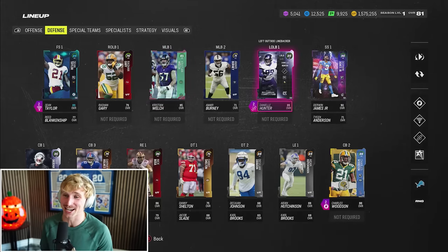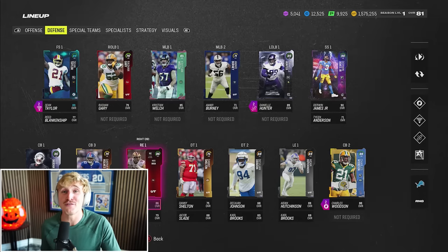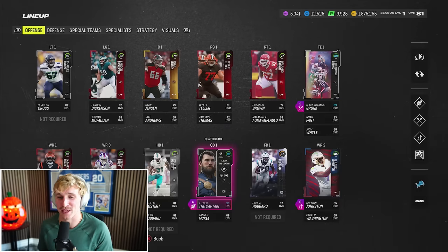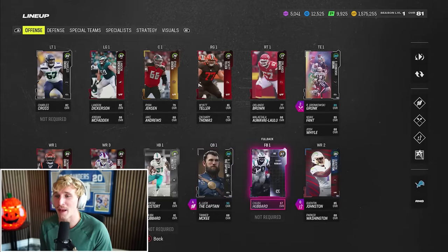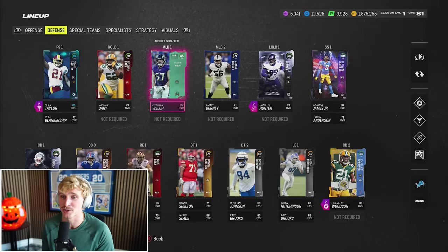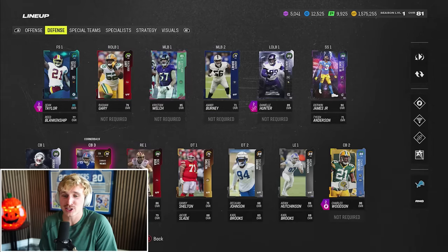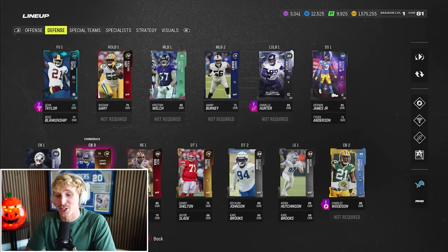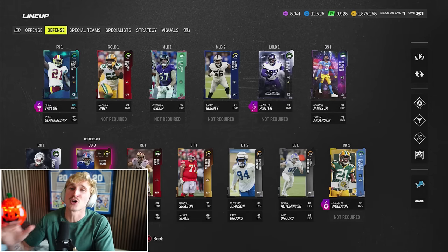I'm insanely excited about today's episode. That Derwin is a prestige so we just get the free upgrade — he's paired alongside Sean Taylor. Now for some Wheel of Mutt talk: we are 3-0. My team is actually kind of bad for being 3-0. We do have some monsters but no fullback, super mid offensive line, trash defensive line other than Nick Bosa, linebackers still trash. It's crazy that we're 3-0, but Raheem Mostert is this season's MVP. Let's go 4-0 today!